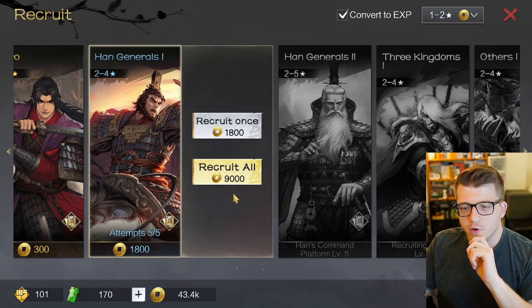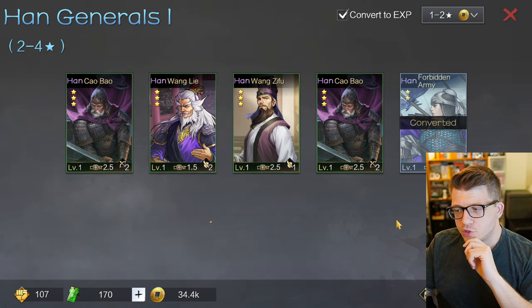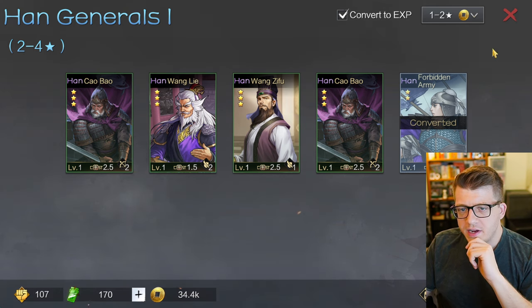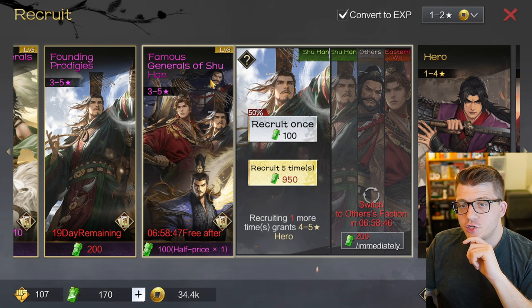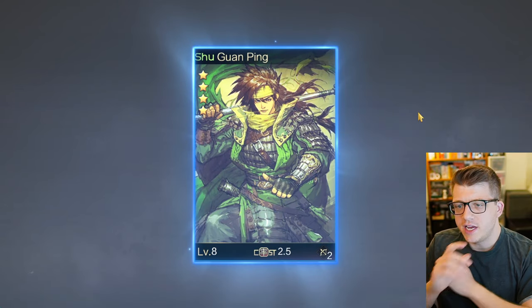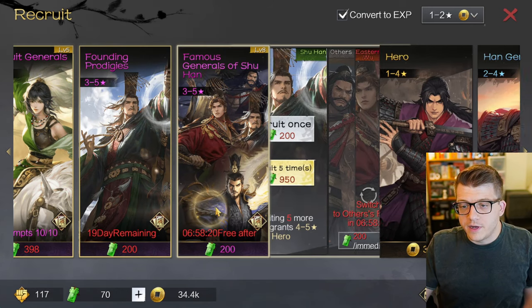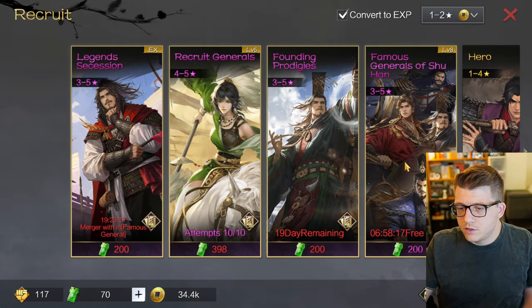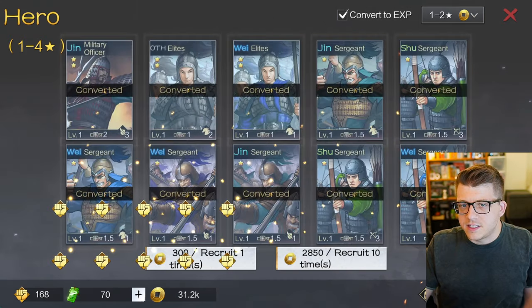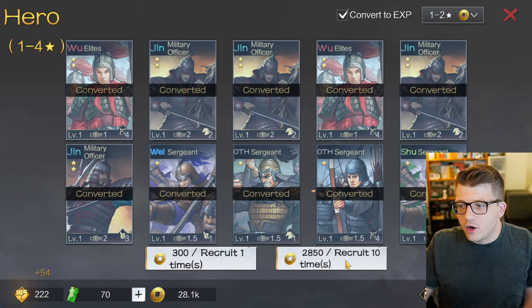Some tiles give a lot of stone per hour, some give a lot of lumber. We have five more attempts for the Han generals - let's do all of them since we've got enough coins. We've got Cao Bao twice - nothing crazy. We also have Famous Generals of Shu Han and there's a 50% discount on my first recruit attempt there - that seems like a good deal. Let's use the jade and we got a four-star Guan Ping! You also get this for free every seven hours.